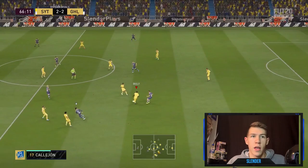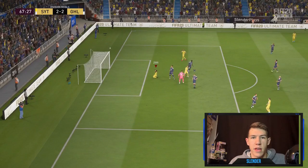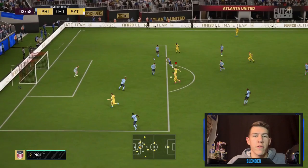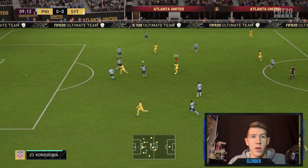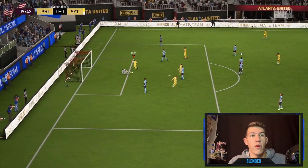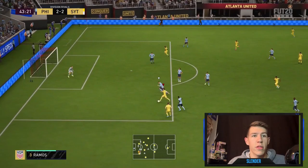His dribbling is insane — the little ball rolls, the scoop turns, right there, just insane. What a great weighted pass to Zaha. He finds space to finish shots and I have absolutely no idea how. His through balls are so good, so consistent. He's just got such control — he can break through and find space in ways you'd never expect.